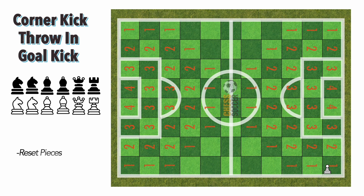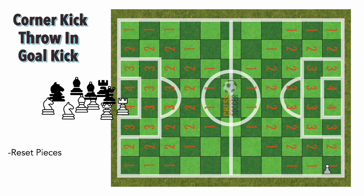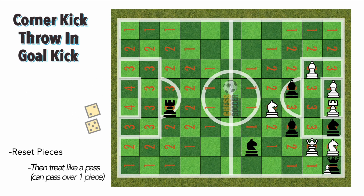For corners, throw-ins, and goal kicks, you get to reset your pieces and then it's like a pass where you can kick over one opponent.